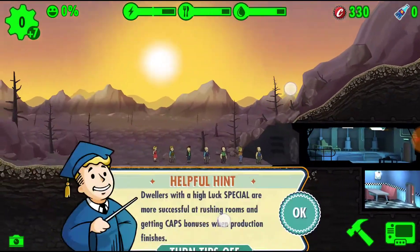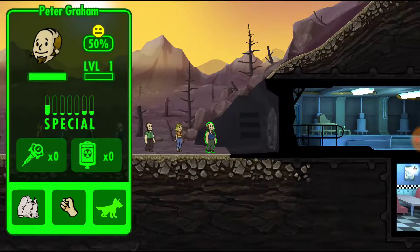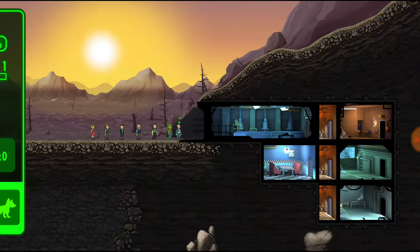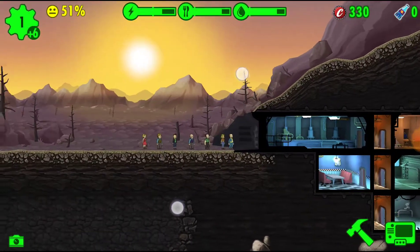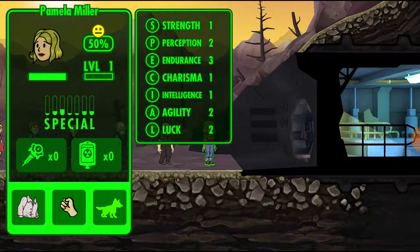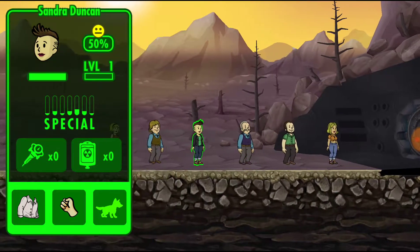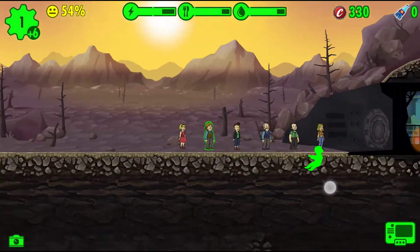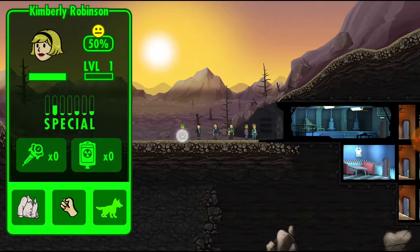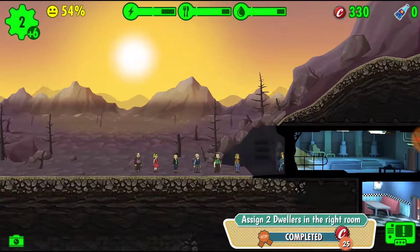Let's see what these stats are going to be. I'm going to try to zoom in — selecting a person can be very difficult. This person has strength and will be really well suited inside the power plant. Pamela has personality but looks like she's in Endurance more. Agility is highest here — I always look for the highest stat. Agility would go into the diner, since the higher stat needs to match the room.